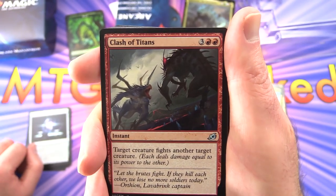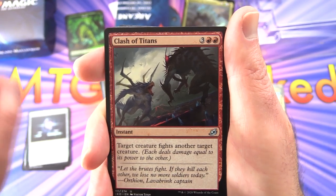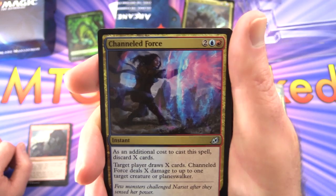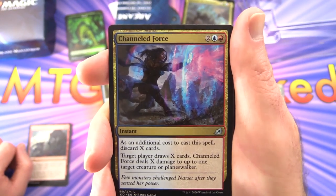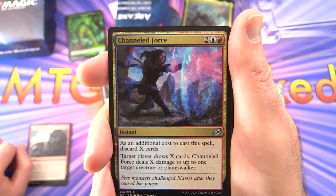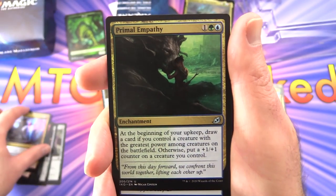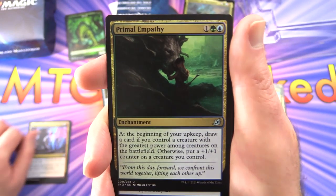Clash of Titans — instant for five; target creature fights another target creature. Channeled Force — instant for four; as an additional cost, discard X cards; target player draws X cards, and Channeled Force deals X damage to up to one target creature or planeswalker.